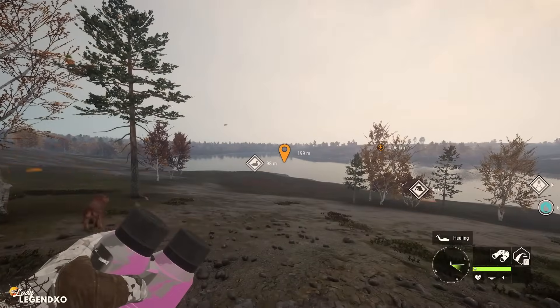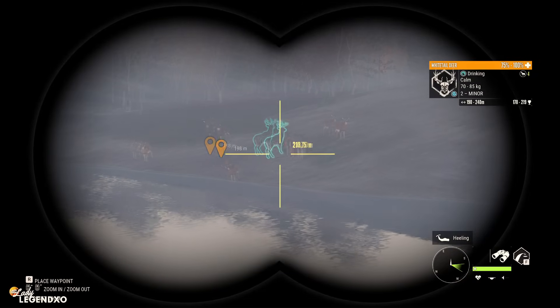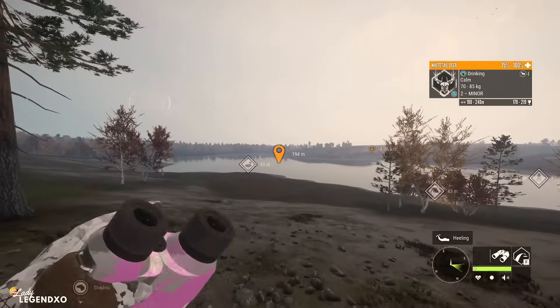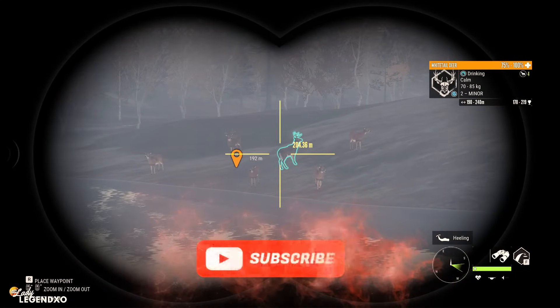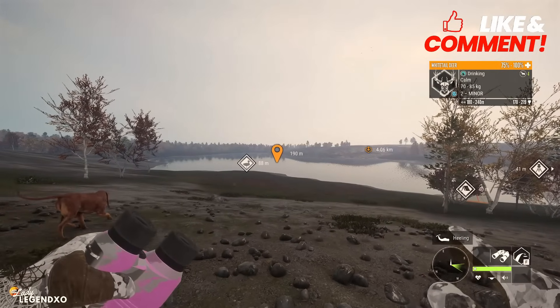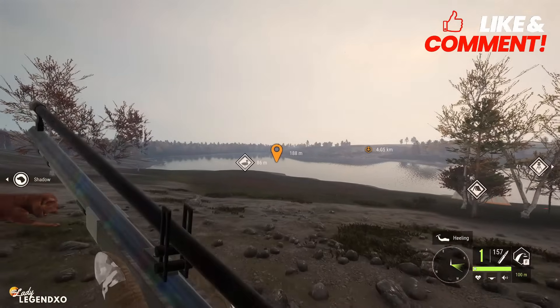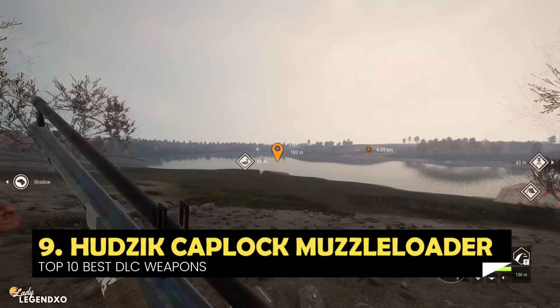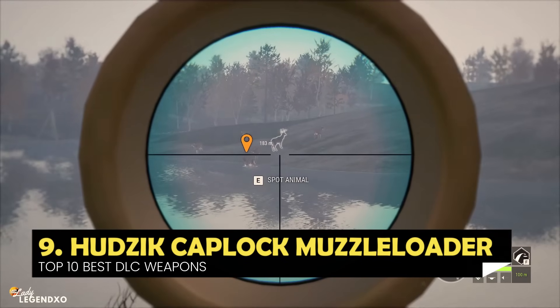Coming in at number 9 on our list is a weapon that has been really popular since the day it came out. This weapon will leave you in a cloud of smoke wondering if you made your shot. It is none other than the Hudzik cap-lock muzzleloader, and it comes in the Smoke and Barrels weapon pack.